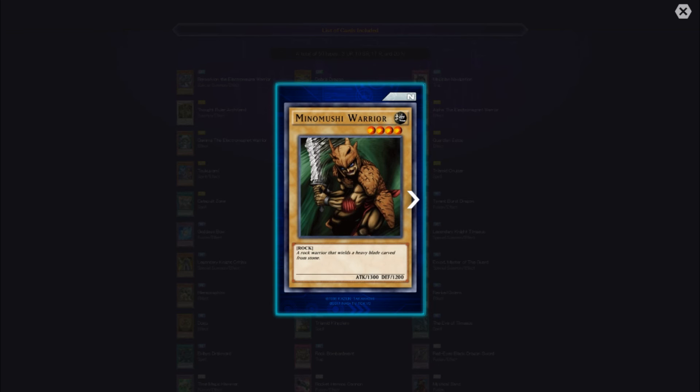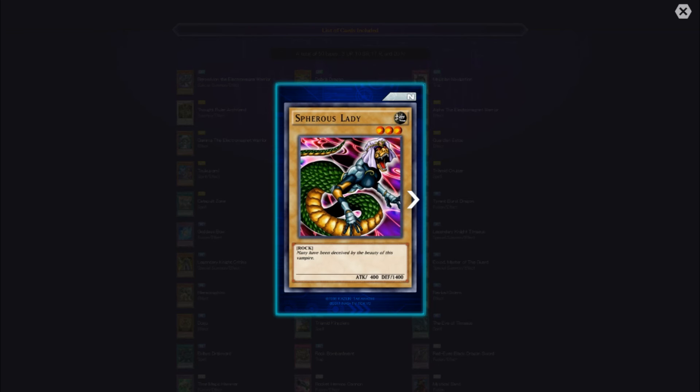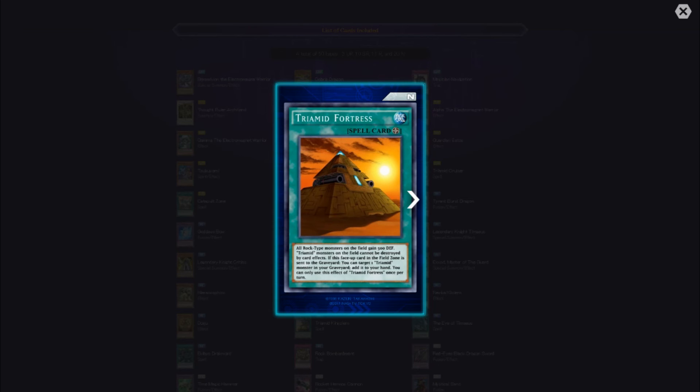Then we have some vanilla cards — Minamushi Warrior and Fairest Lady. Tri-Mid Fortress — all Rock-type monsters on the field gain 500 defense, and Tri-Mid monsters cannot be destroyed by card effects. If this face-up card in the field zone is sent to the graveyard, you can target one Tri-Mid monster in your graveyard and add it to your hand. You can only use this effect of Tri-Mid Fortress once per turn.